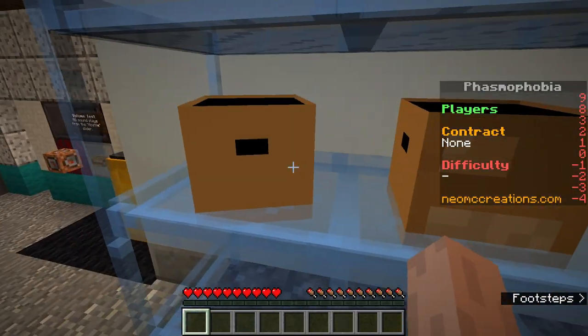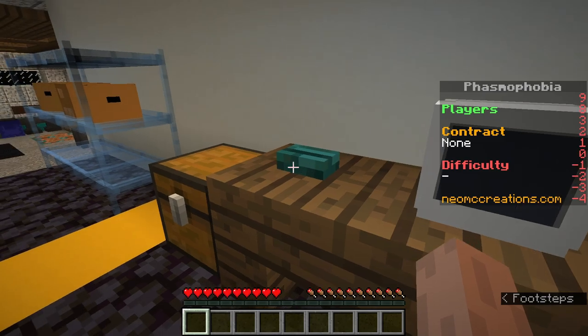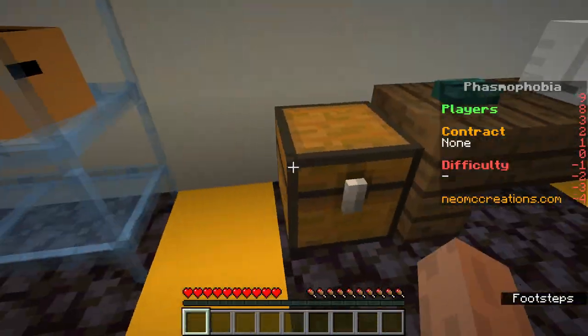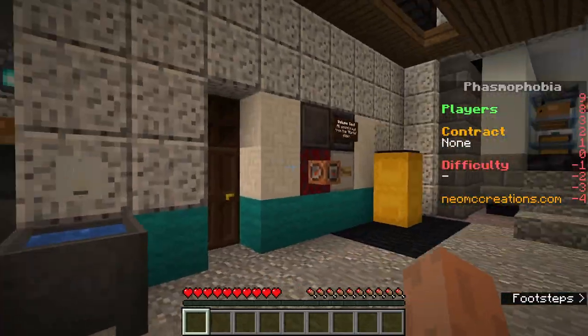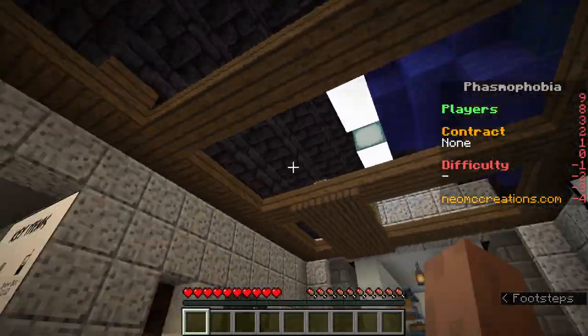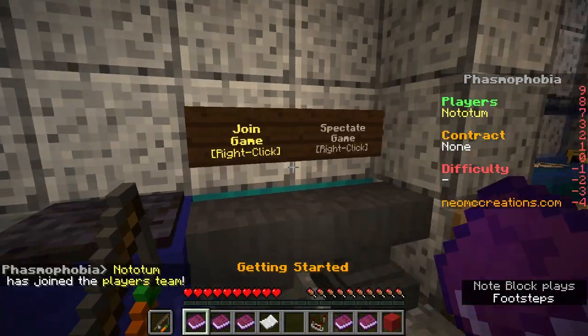These are boxes where our equipment is going to be in. This is the camera where we're going to check for orbs and stuff. Let's not waste any more time and get lost in everything here - let's just start the game.